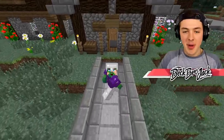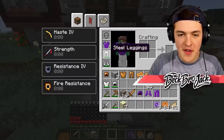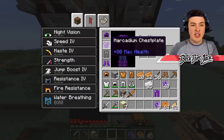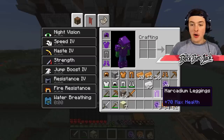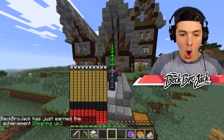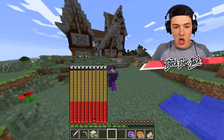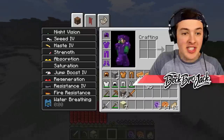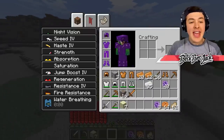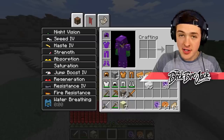Comment down below how much max health you think I'm going to have after putting on the entire suit. I would say somewhere between 100 and 150. The helmet is 50, the boots are 40, that's already 90 plus 80, that's 170 extra health, plus another 70. I have 240 max health. Oh my goodness, that is sick! I'm a little bit faster too. I jump higher. Oh my goodness, it gives me every single effect! I have speed, haste, strength, absorption, saturation, jump boost, regeneration, resistance, fire resistance, and also water breathing.